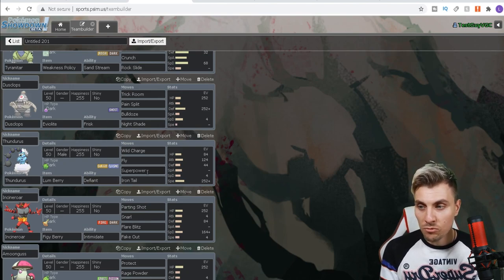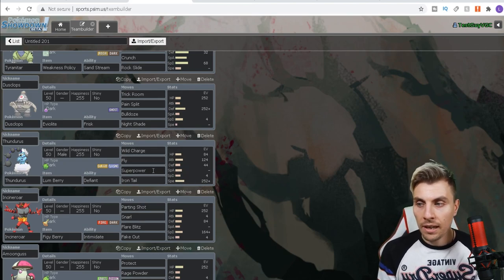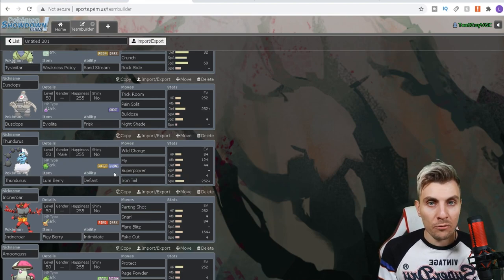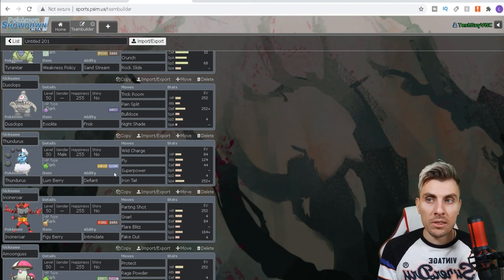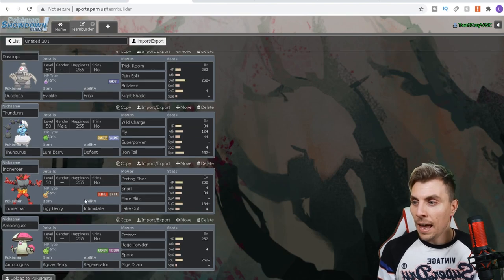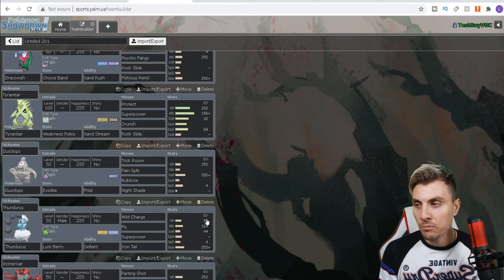Another new Pokémon we wanted to try is Thundurus, which has the Defiant hidden ability — anytime it gets a stat lowered it gets an attack boost, which is just ridiculous. Thundurus is very strong, with a decent physical move pool, can boost its speed, change terrain, and boost its own attack and defense. Big shout out to my friend Luigi who passed this spread over to me — he's been hyping Thundurus up a lot and it's been really effective.